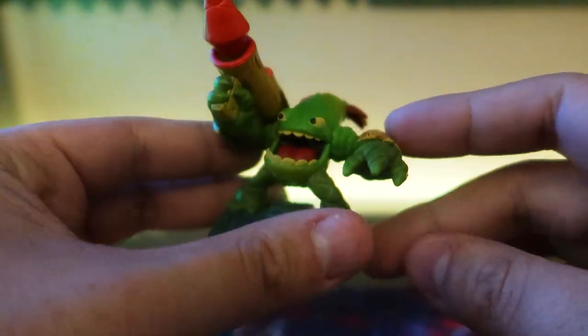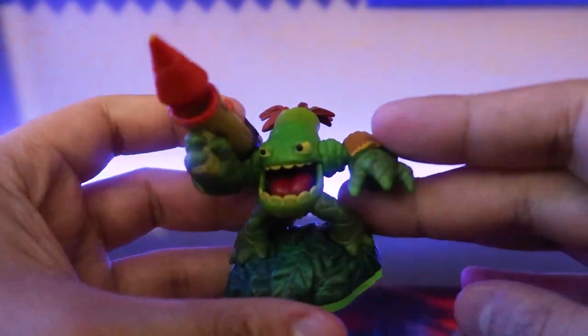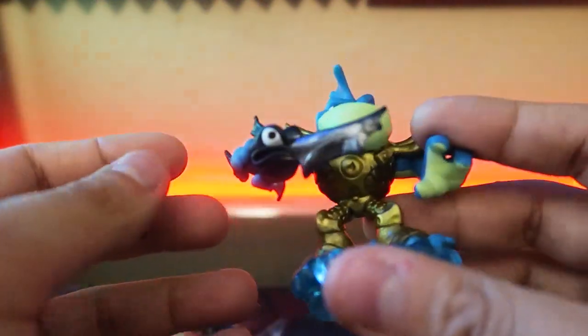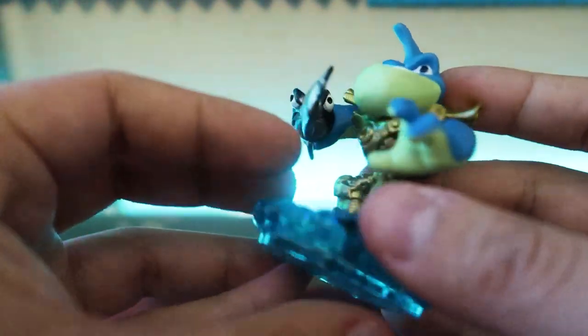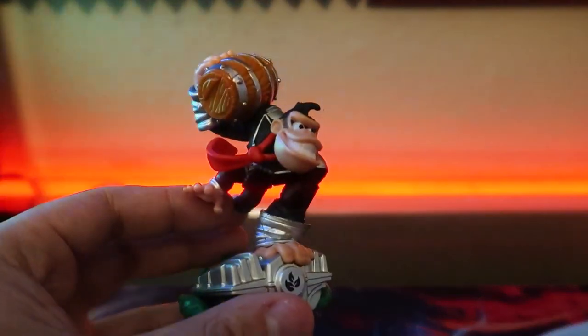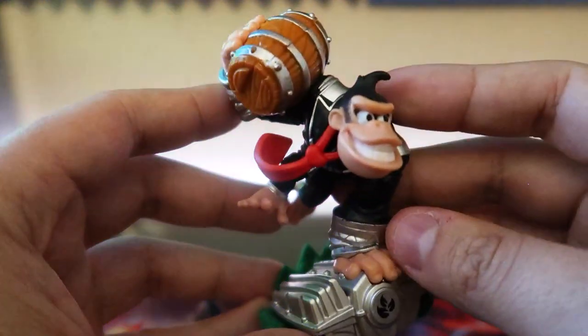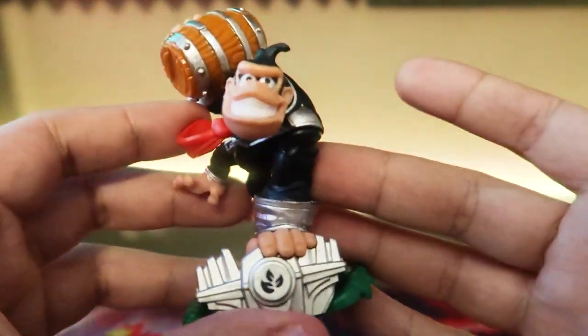Next is Zook from Spyro's Adventure — pretty common. Next is Riptide — to me Riptide is very forgettable, I don't know why he just never stuck with me. He looks good though. Oh, all right — I just got something I'm definitely keeping.